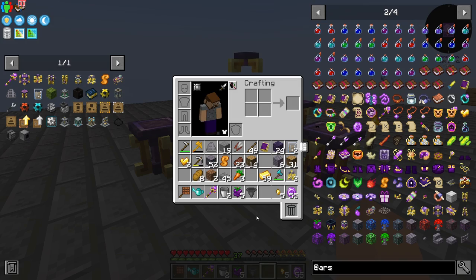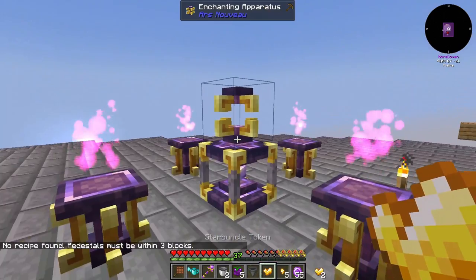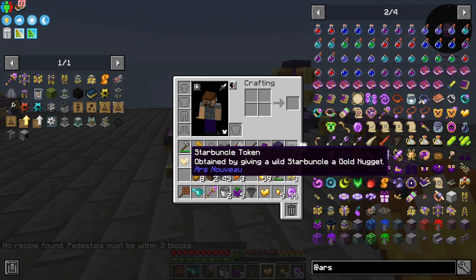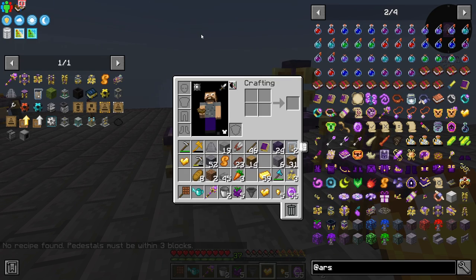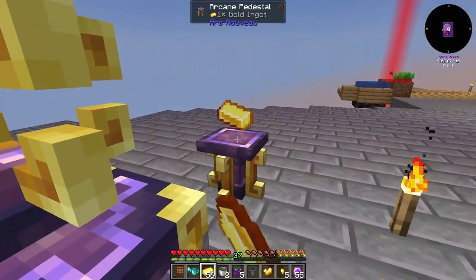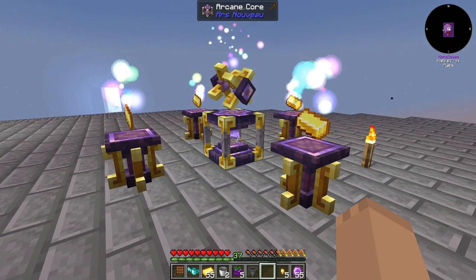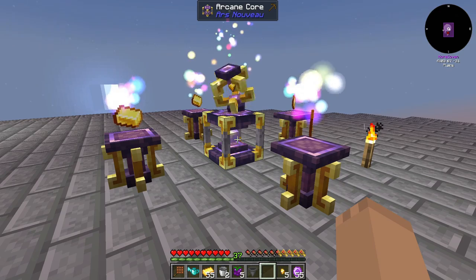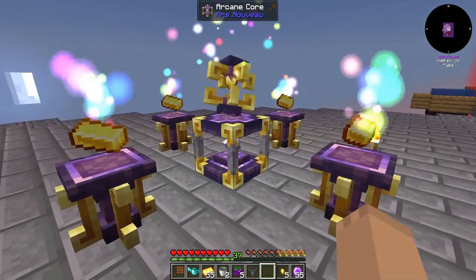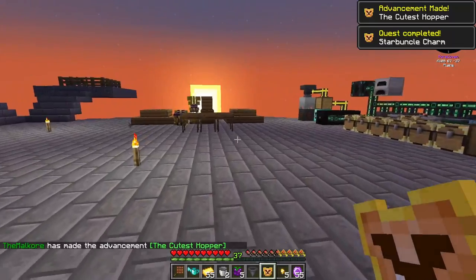Next, we're going to need, using one of these starbuncle charms, a starbuncle. Starbuncle charms require us to have four gold. You place the gold in here first, and the starbuncle totem. And after a little bit — boom! We've got a starbuncle charm.